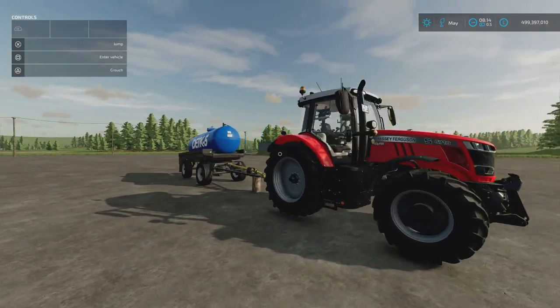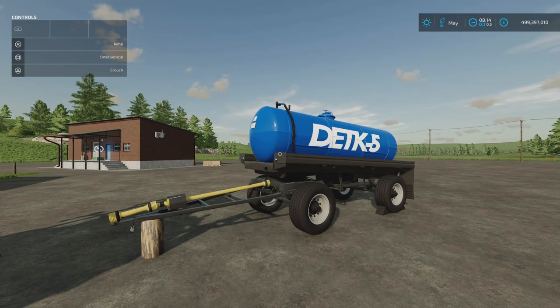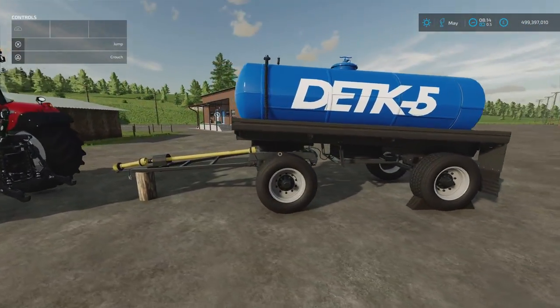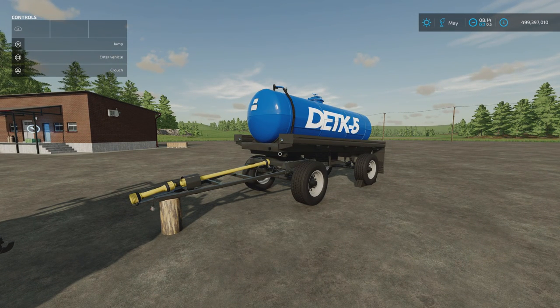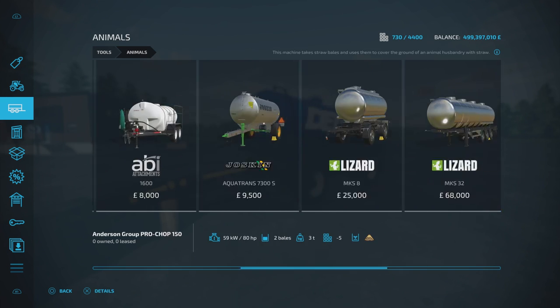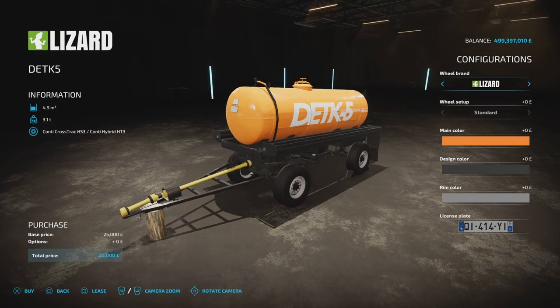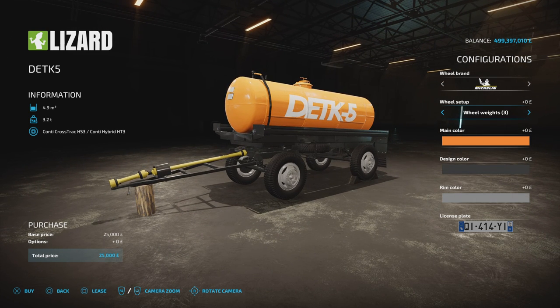Moving on, we've got the DETK5 — very nicely detailed. This is by Totha. 17.43 MB download, 10 slots on console. This is a liquid transport trailer, 5,000 litres. Swivel front axle, and there's one configuration then you pick your colours — it will take any liquids. You'll find it under animals, 25 grand. Tyre options include Michelin standard, wheel weights versions, Lizard standard, and Continentals. Main colour changes the body, design colour changes the chassis with black, grey and green options, and then rim colour from four choices.